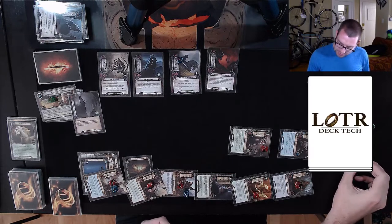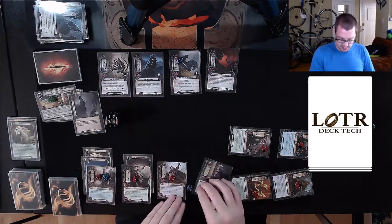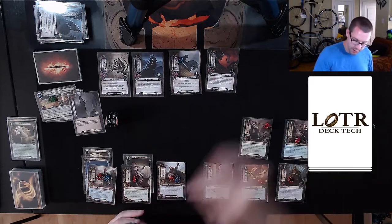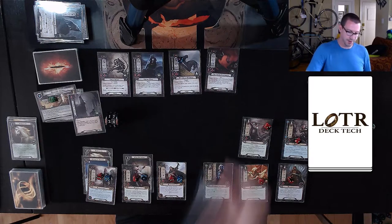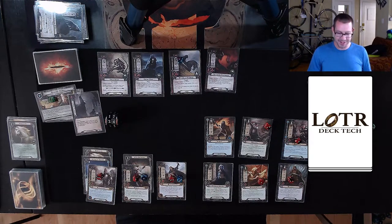I have to put one point of damage on someone — put it on Elrahir. Take up to 24 threat. Refresh. At this point we have a lot of enemies and not much of anything else. I think this is the round where I will play Jubeir. I have an Elrond's Council in hand right now for the quest phase, and a whole bunch of attachment-y things and allies that I just can't play more than one of per round.